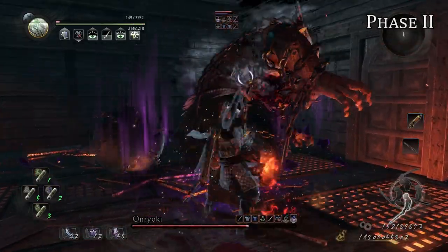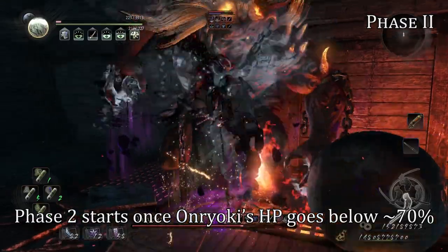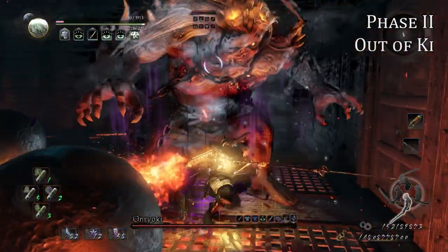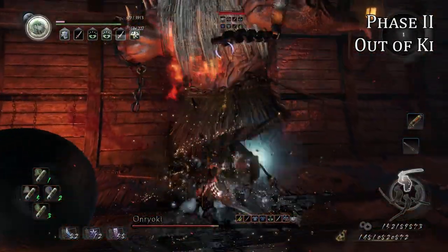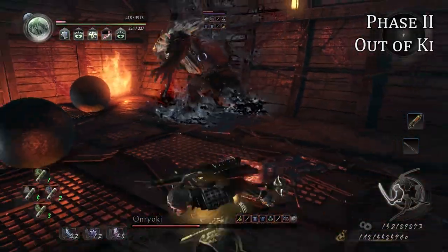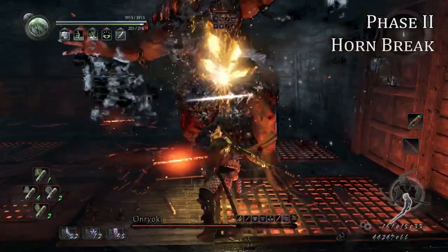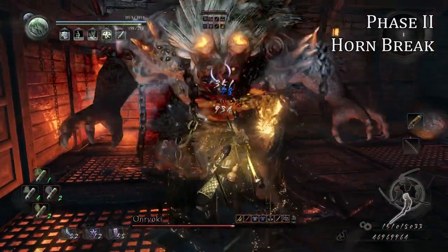Moving on to phase two. You'll know that you've hit it once you see and hear the chains break. It's a seamless transition from ball and chain to punches. His out-of-ki behavior remains the same between phase one and phase two — wail on him to your heart's content and back away once you see him about to body slam. He sometimes won't body slam, but plan as if he's going to anyway. Horn break behavior also does not change between phases; get some quick hits in and back out before he swipes you.